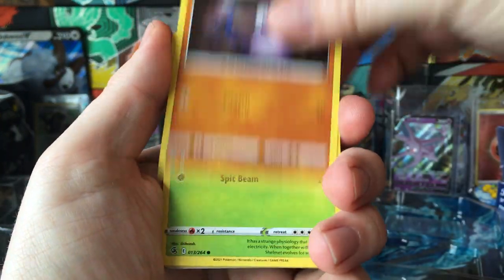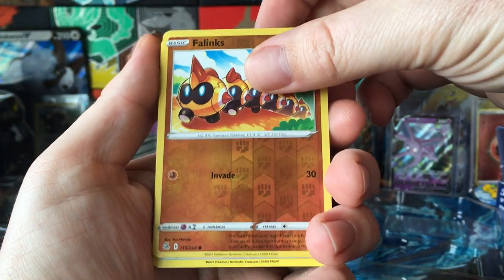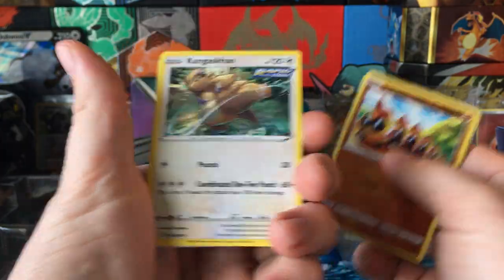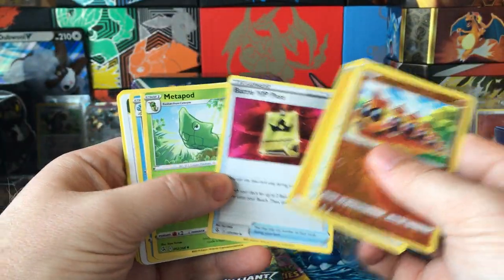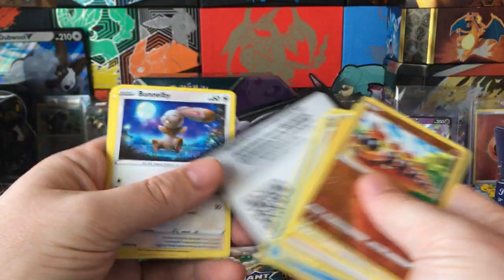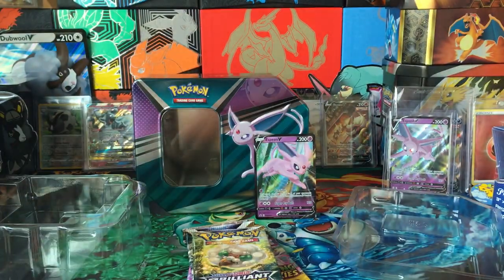We got Bunnelby, Drillvers, Shalma, Chinks, Eevee, Phalanx, and a Kangaskhan. That's a nice Bunnelby art — didn't really look at that too closely.